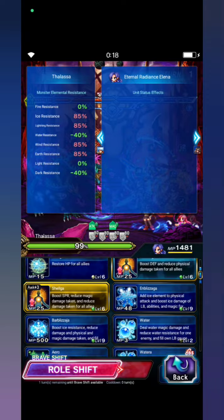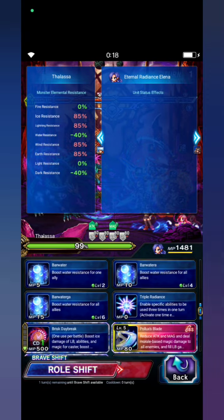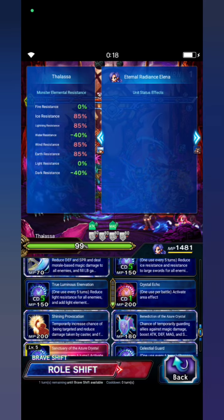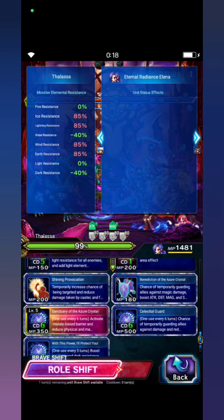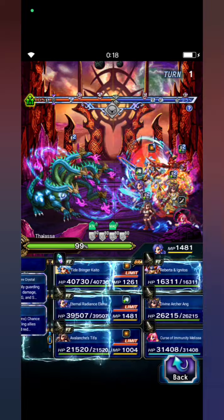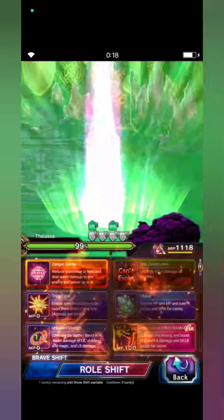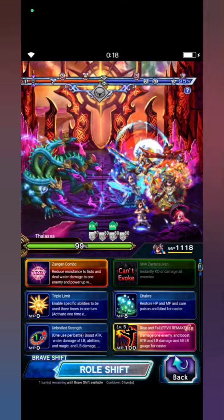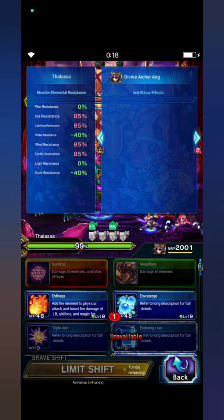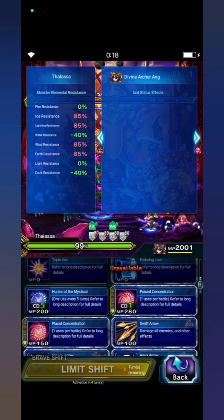Elena casts Selga, Benediction of the Azure Crystal, and Sanctuary of the Azure Crystal. Tifa shifts to Brasil form and casts limit burst and water guard, then poise concentration.